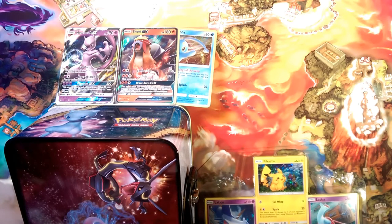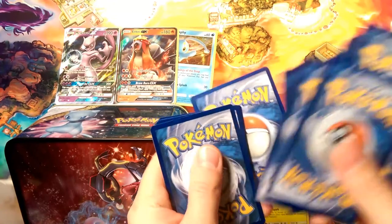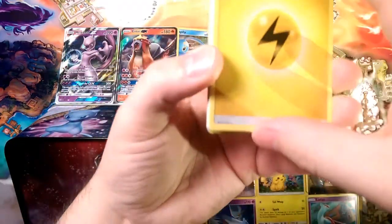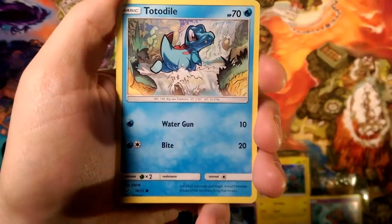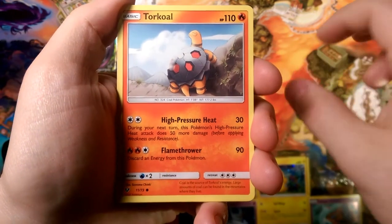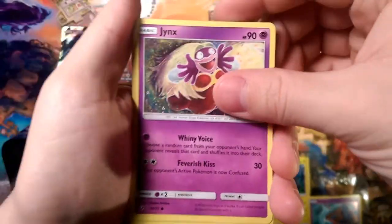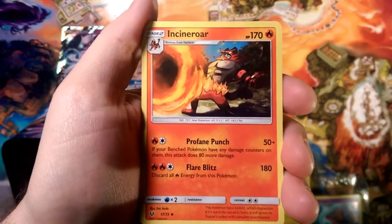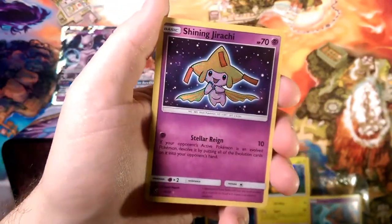Let's get into our last pack — the shining Rayquaza pack! Hopefully we can pull a shining, but I won't be mad since we already got two pulls out of five packs. One, two, three — that energy is going to be Grass... nope, it is Pikachu energy! We got a Weavile, two Togedemaru, Turtwig, a Pikachu with Rainbow Jinx, a Super Scoop Up, Sophocles, and a reverse foil Xerneas.